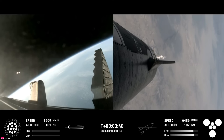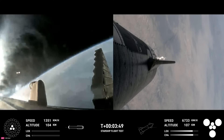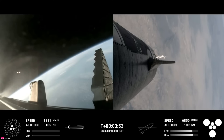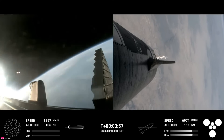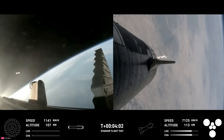This propels the booster back toward the coast, taking it to a landing in the waters of the Gulf of Mexico. We were only using the 13 center engines from basically from here on. Booster back burn shutdown confirmed. H2 tank pressure is nominal.